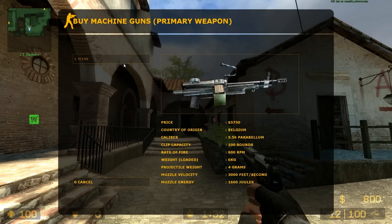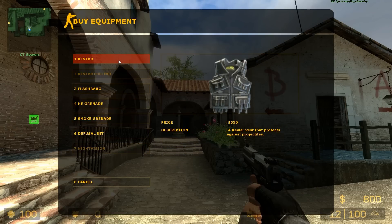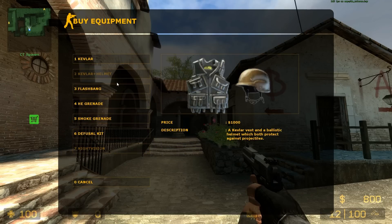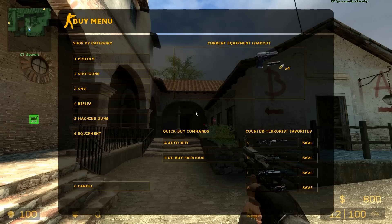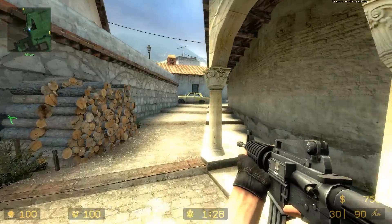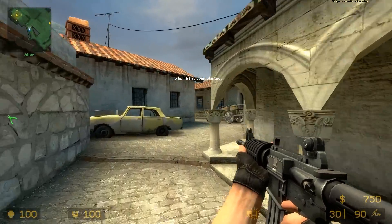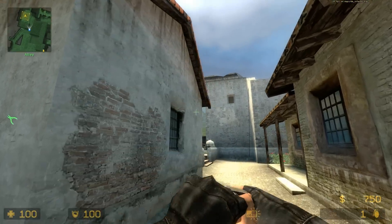And finally there's only one LMG in the game at the moment. And equipment — obviously you've got the Kevlar body armour with helmet, flashbang, HE, smoke, and defusal kit, and night vision, but no one uses that. I think the key thing here is that one of the prime differences between Counter-Strike and a lot of other multiplayer games is that all the guns are available from the outset.